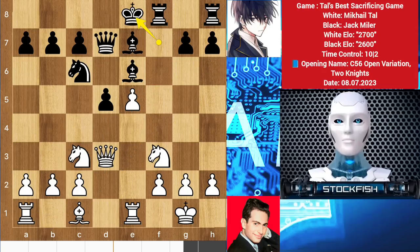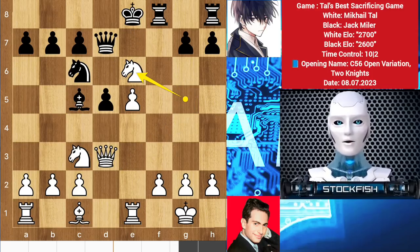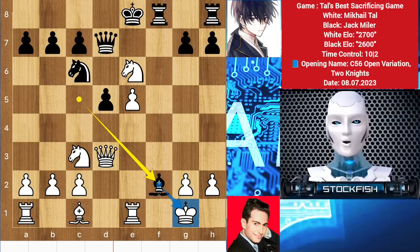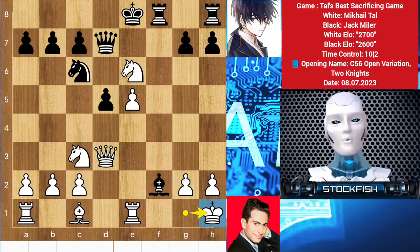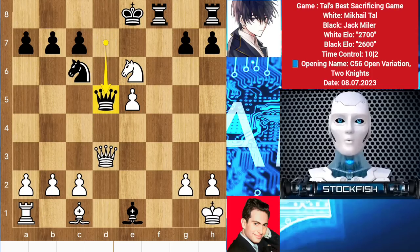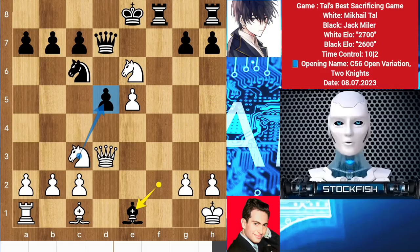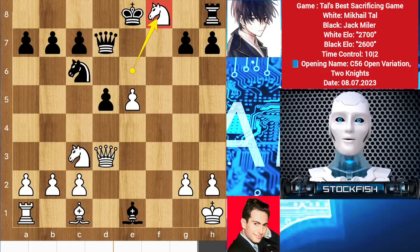But in our actual game, Tal played knight g5 instead of bishop g5. Bishop c5 by black, knight takes e6 and black played bishop takes f2 check first to target this, king h1, bishop takes e1. Here the best move is to play knight takes d5 — let me show you the variation. Knight takes d5, then queen takes d5. It's not queen takes queen because rook f1 check will mate you. It's knight takes c7 with a queen-king fork — black would be destroyed. But in this position, Tal didn't play knight takes d5.